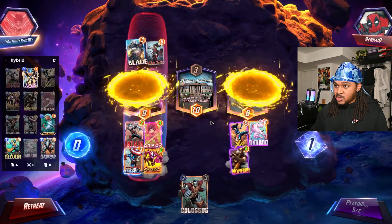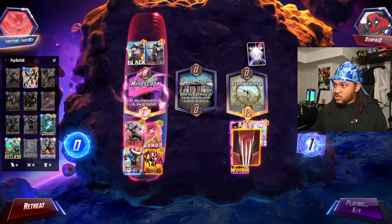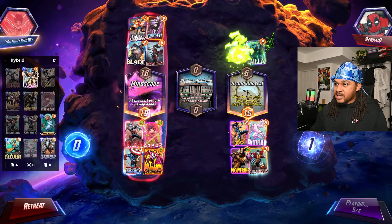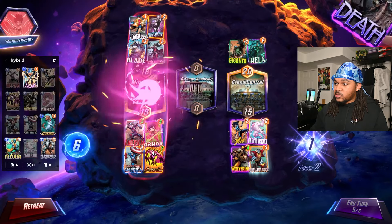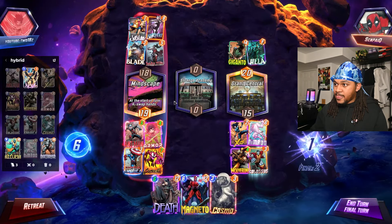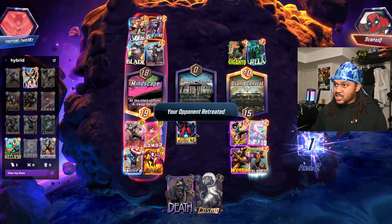He might not have any cards either if he discarded everything. We get Carnage right there, and then what's the last turn gonna be? Black Cat. We did get lucky — his Giganto didn't go over there. Honestly, what we just do here is play Magneto.